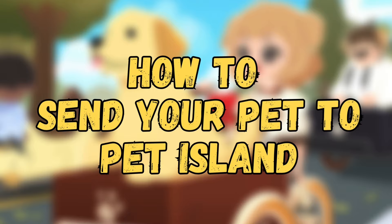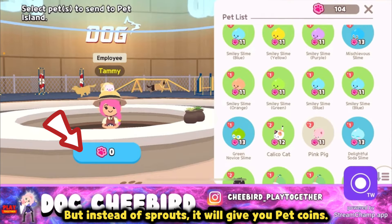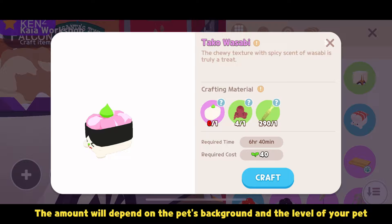Talk to Tammy in Pet Paradise. Sending your pet to Pet Paradise is like recycling your pet, but instead of sprouts, it will give you pet coins. Only choose pets that you are ready not to see again, because you won't be able to get them back. The amount will depend on the pet's background and the level of your pet.